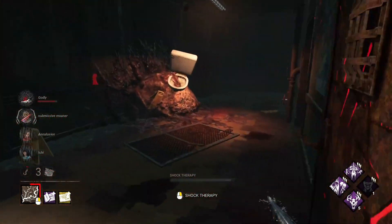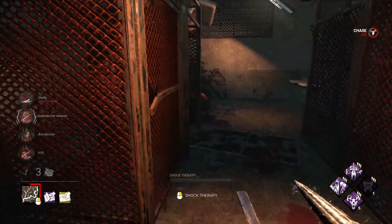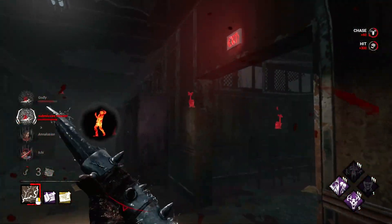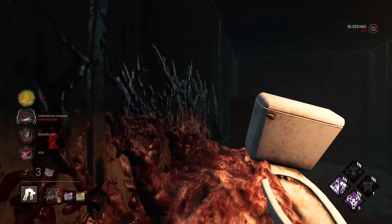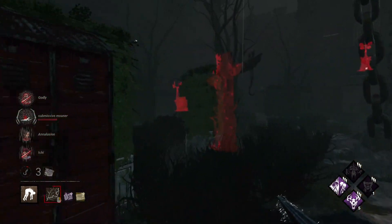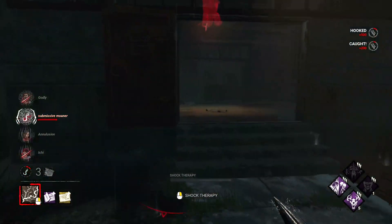All three of them are here. I might go back for this person because they're trapped with no pallet — should be a pretty easy down. I'm trying to wait out Dead Hard. I might have been able to make it to a hook with that Jeff, I just started walking the wrong direction. I can't believe there's no hook in that hallway over there — that's insane. There are a couple on the upper floor but I can't get there easily.